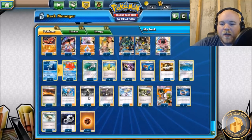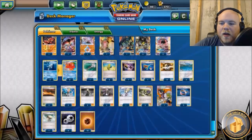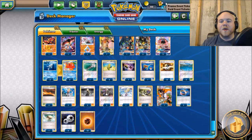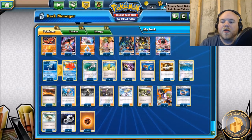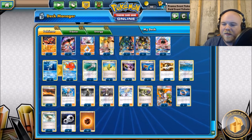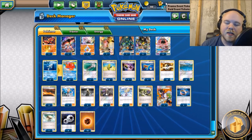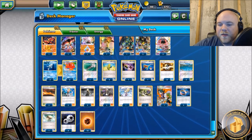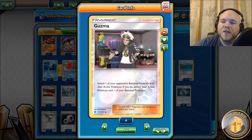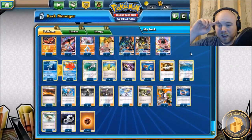For draw supporters: three Cynthia, two N, one Sycamore, and one Lillie. The goal is to use Lillie turn one with as small a hand as possible so we draw up to eight. Sycamore is there for disruption, and Cynthia preserves your hand. Between all those plus Octillery we're in pretty good shape. Three Guzma so we can take the knockouts we want - we don't want things stalled in the active - and we can bring up a Zoroark for an easy KO.